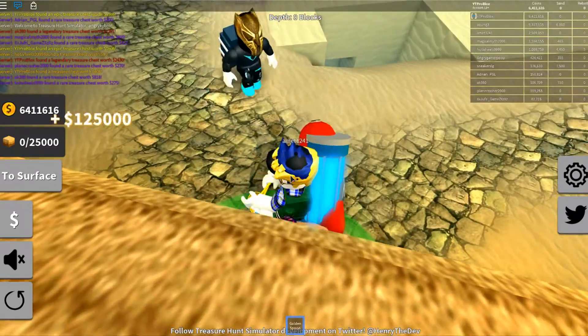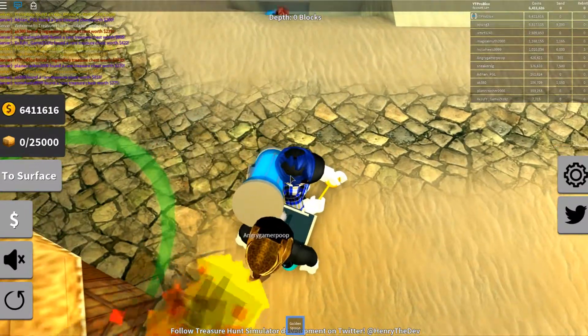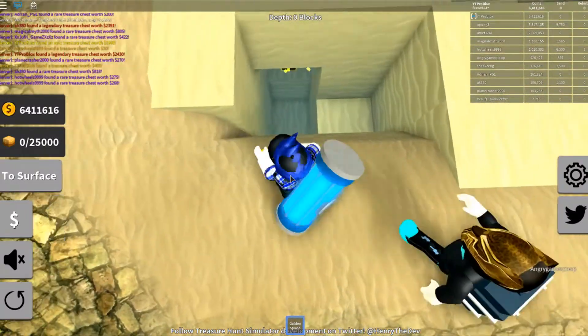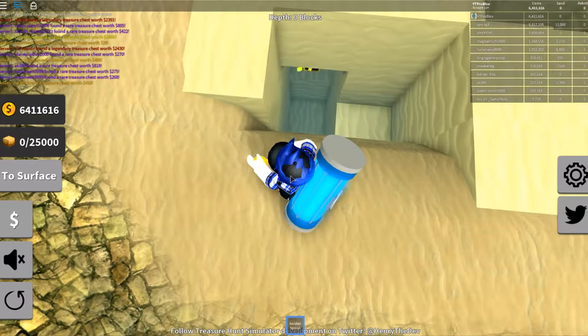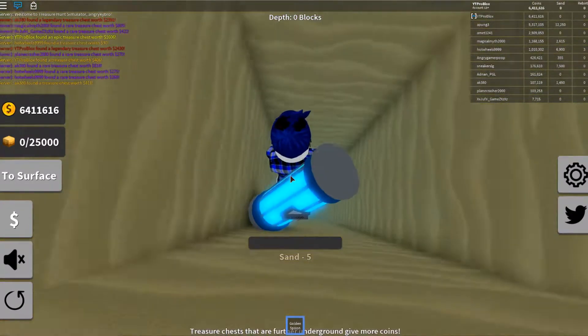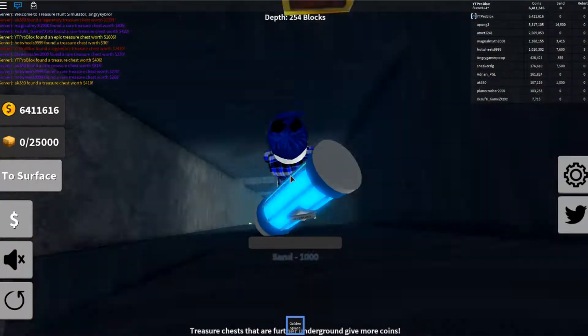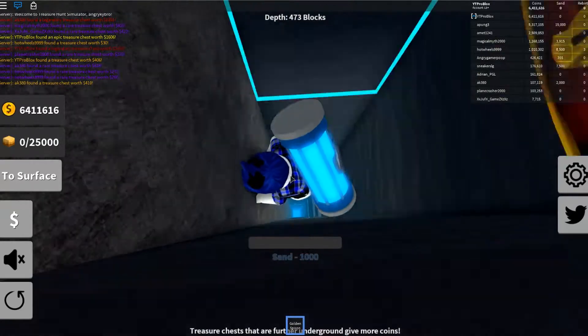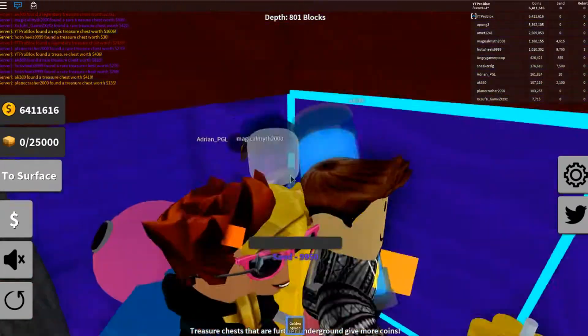We're back and we've finally hit this brand new layer and we're about to explore it for the first time. Down we go — there are a lot of people down here so it's going to be quite loud and busy, but we'll veer off to the side and explore this brand new layer. What color is it going to be — pink, purple? Nope, it's blue!